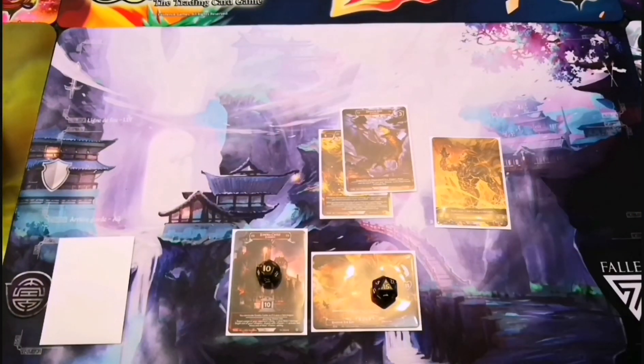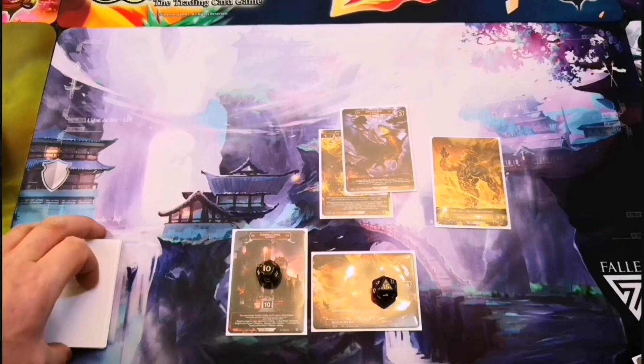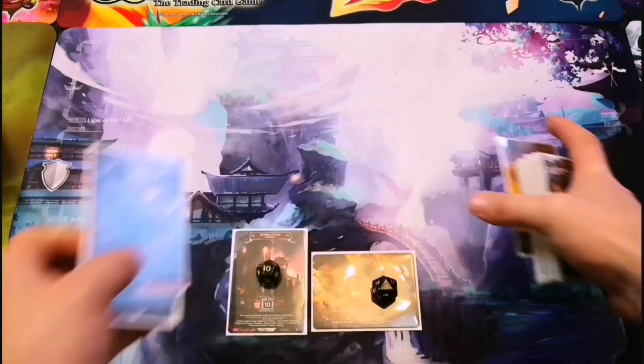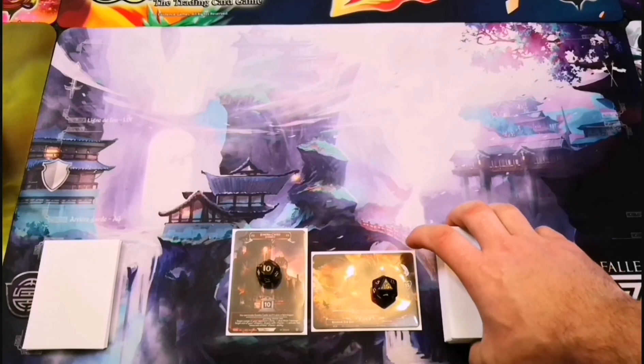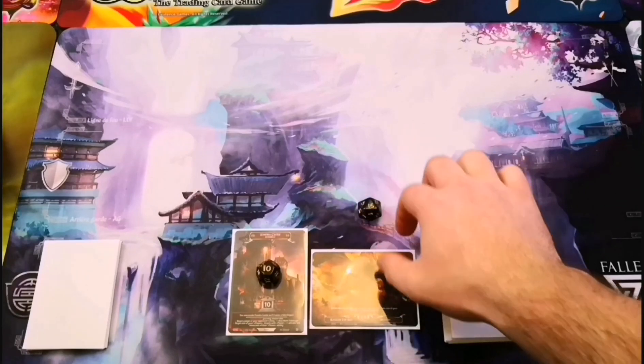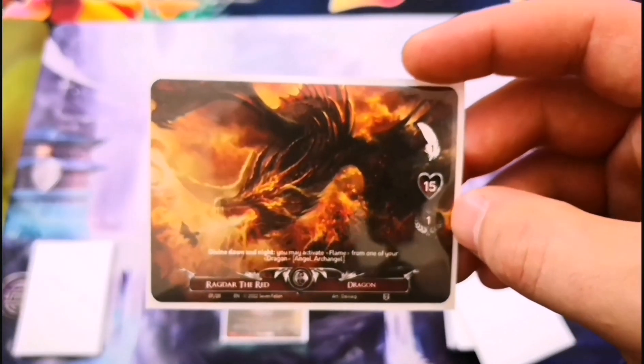Those are the cards of Seven Fallen — there are a few others but they don't come in the starter set so I'm not going to cover them today. I will now go through how a turn would work. We separate our worshippers from our deck and shuffle them together, then put them in our skies with our temple and our deity. We shuffle our deck which is comprised of our angels, golems, and miracles. Each player looks at their divine will, the highest chooses first or second, and if they're the same you roll a dice.